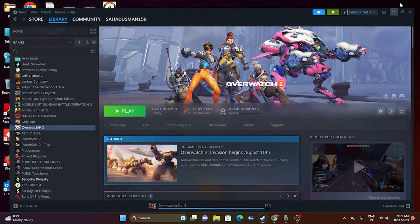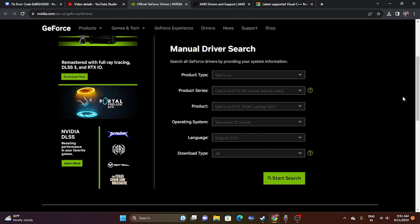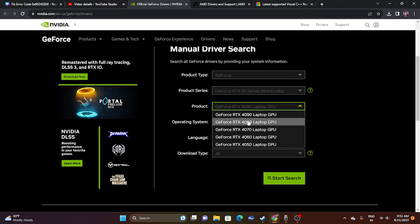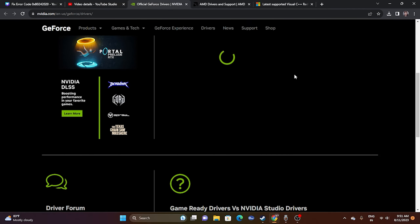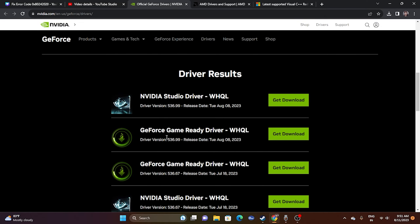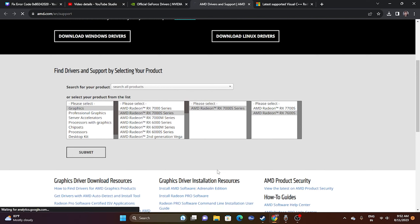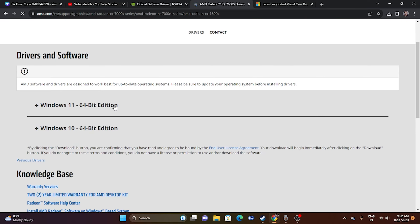If the issue still persists, try updating your graphics card drivers. Links will be provided in the description for both NVIDIA and AMD. For NVIDIA, go to their driver download page, select your product, product series, operating system (e.g., Windows 11), and click Start Search. Download the latest driver — for example, version 536.99 released August 8, 2023 — install it, restart your PC, and try launching the game. For AMD, select your graphics card details, click Submit, download the appropriate driver for your Windows version (64-bit), install it, restart, and try launching.